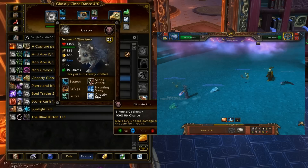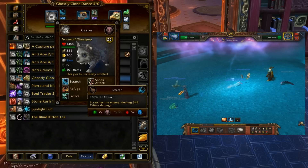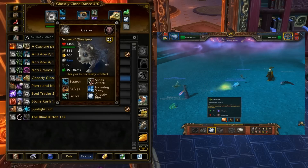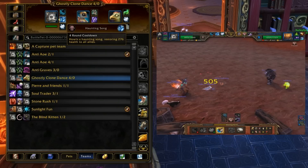He hits really hard with the hardest hitting undead move in the game, Ghostly Bite. And he even has a critter-type basic attack since he's going to be going against a lot of undead pets in PvP. Because you run against a lot of undead pets in PvP, and usually the ones that do AoE the most are undead, which he counters with Haunting Song.